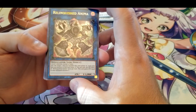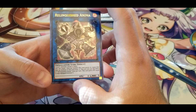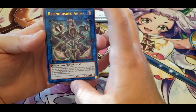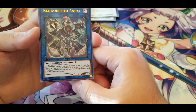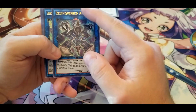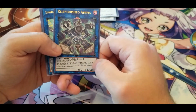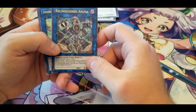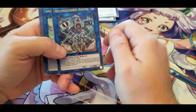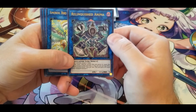Relinquished Anima — one Level 1 monster except a token. You can target one face-up monster this card points to and equip that monster to this card, max one. Gains ATK equal to the equipped monster's ATK. I'm going to be brutally honest — it's not nearly as good as the original Relinquished. It has to point specifically at whatever's placed directly in front of it, and unlike the original it's not protected when attacked. It's not bad if your opponent has something big you want to get rid of right now, but it's just not as good as the original.